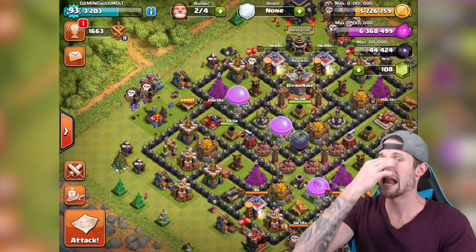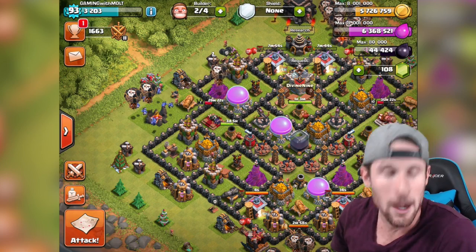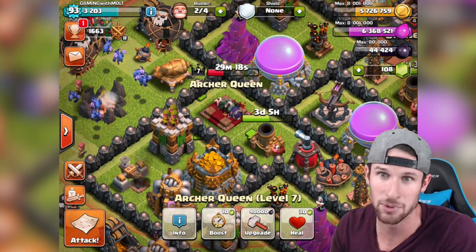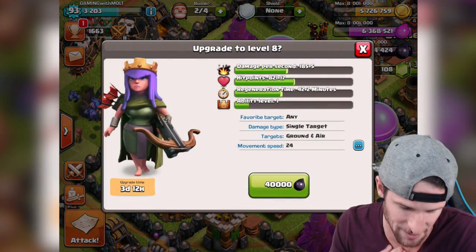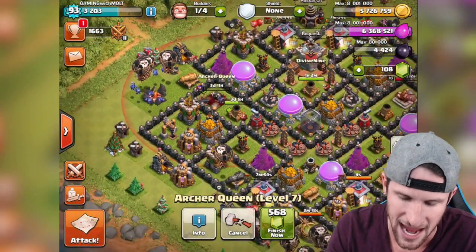We did Balloonian, we boosted it, and I'm gonna show you guys some of the epic raids from it. We're also gonna upgrade some stuff — our Queen. She's dead for 30 minutes, but we're gonna go ahead and upgrade her. Boom — three days, 12 hours, guys. She's going up to level eight.